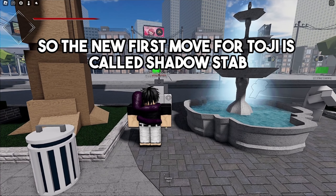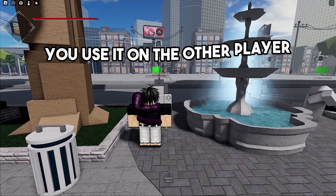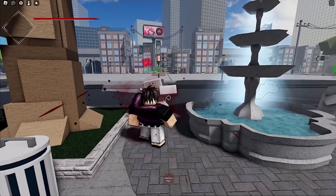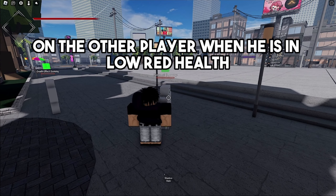The new first move for Toji is called Shadow Stab, and this is what happens when you use it on another player. This is also what happens when you use the first move on another player when he is in low red health.